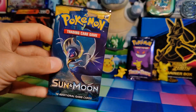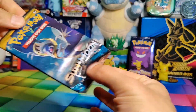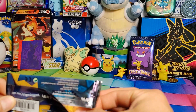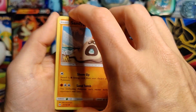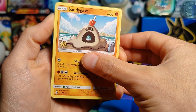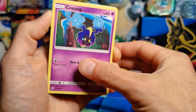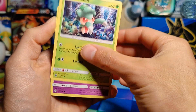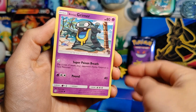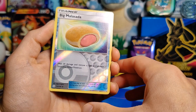Let's get right to it and open this pack to see what we've got inside. We start with a Sandy Gast, a Roggenrola, a Cosmog, a Fomantis, an Alolan Grimer — very cool. And a Big Malasada Reverse Holo.